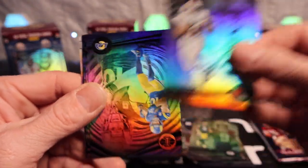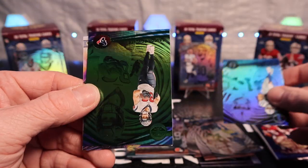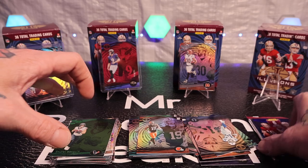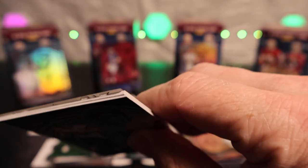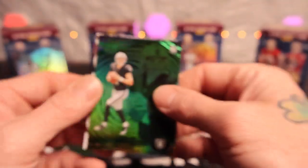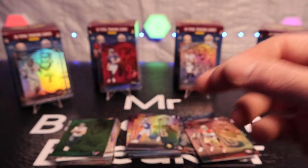We got Nick Chubb, Cooper Kupp, Bijan Robinson, Alec Pierce, green parallel — why couldn't you just be CJ Lamb? — and Quentin Johnson on the Illusionist. Last pack of the third blaster: Trevor Lawrence, Debo Samuel, Jaleel McLaughlin, Jaron Hall, green emerald Aidan O'Connell, and a Christian Okoye — no thick card, so that's that.